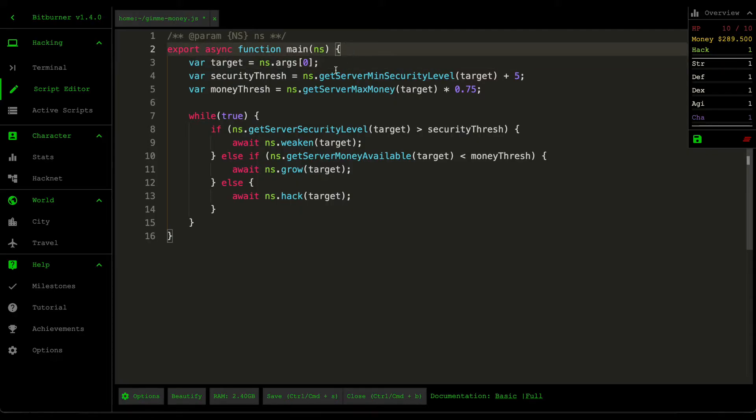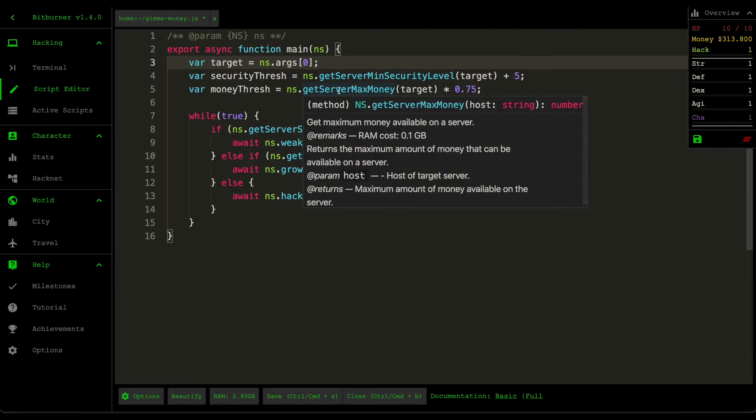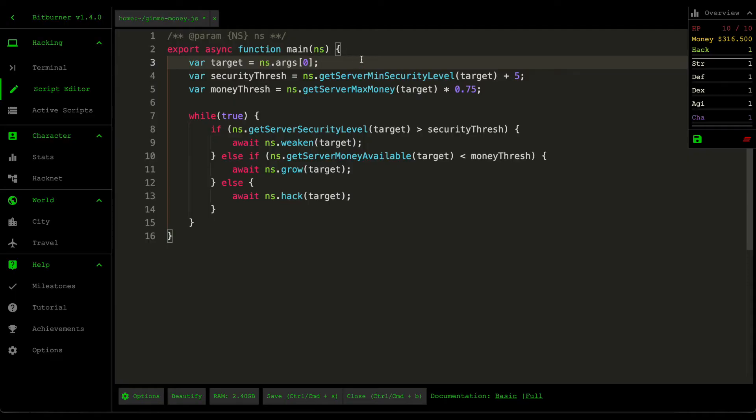The first thing I do is grab the target from the list of arguments, so whenever we run the script we can pass in some extra parameters. The reason we do this is because the target will change over time and we don't want to reinstall the script every time we want to run it. The second thing is we specify the security and money thresholds.